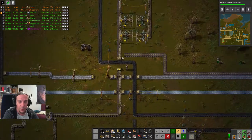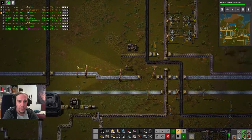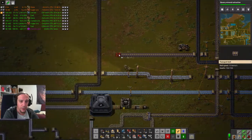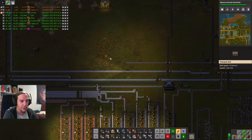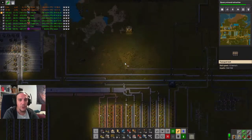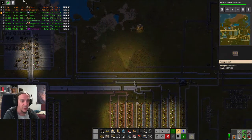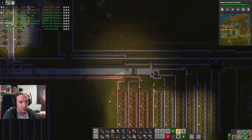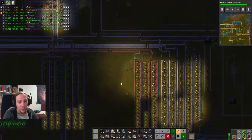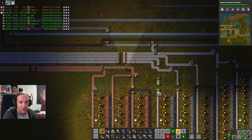I think I'm going to need to upgrade my defenses ultimately a little bit more — I'm pretty concerned this will not be enough. This spot is perfect — I was aiming for this to get things produced. It's going to be a simple array; I can do this all with yellow belts, just taking whatever I need and splitting it off in the necessary directions.